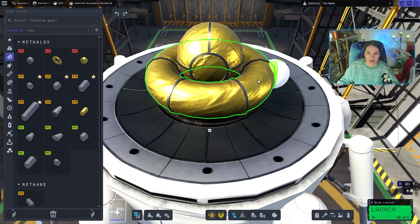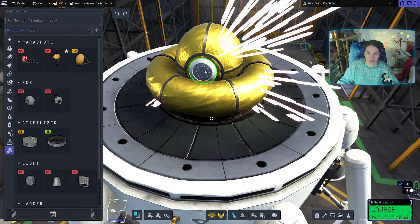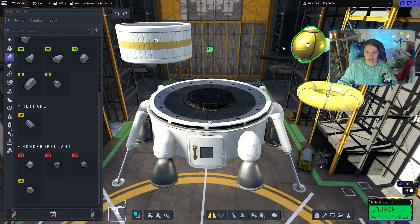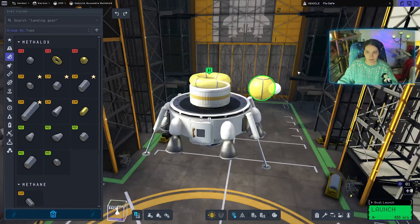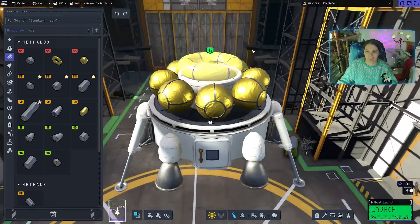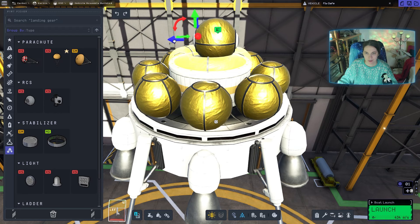The eye of Sauron - make an eye on either side, okay. Let's put at least one tank on top of here. I don't like that these are floating - why are they floating? So weird.